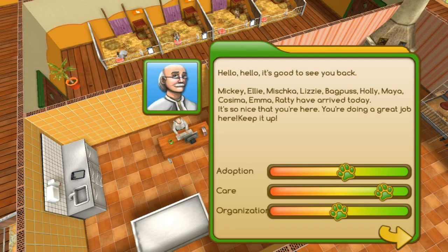He's saying that we've got Mickey, Ellie, Mishka, Lizzie, Bagpuss — Bagpuss? Is that a cat? One of the first things we're going to have to do today is find Bagpuss. Also Holly, Maya, Cosmia, Emma, and Ratty. Ratty — is that a hamster? A hamster named Ratty, just to be ironic. They have all arrived today.